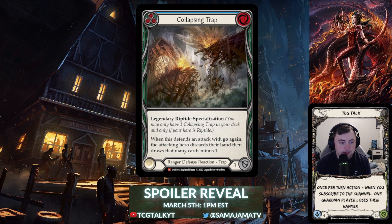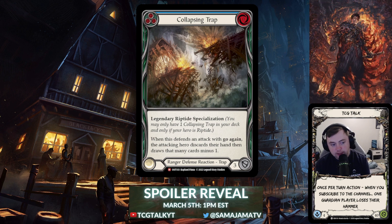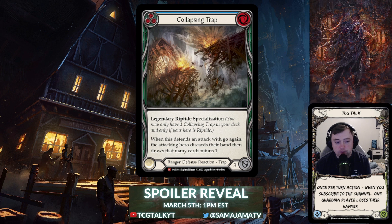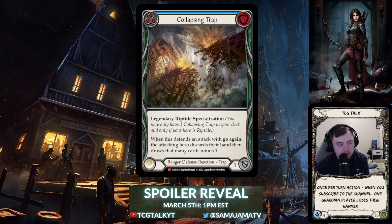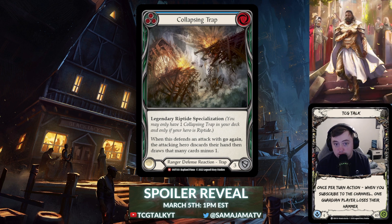This really helps the power level of traps. Collapsing Trap has a lot of use cases — for example, against a hero like Phi who's played out a big turn, got a Phoenix Flame with a Lava Burst in hand, you can defend the Phoenix Flame with this card and force them to discard their power card. One ruling I want clarified: if you defend when they only have one card in their hand, does that mean they draw none? I personally think they don't draw any cards, but we'll have to see.